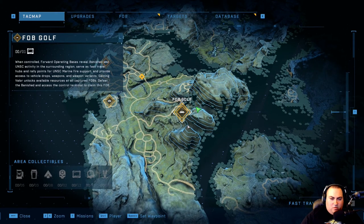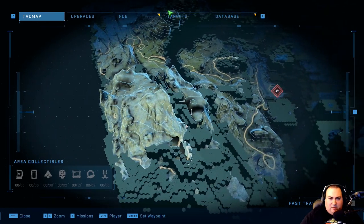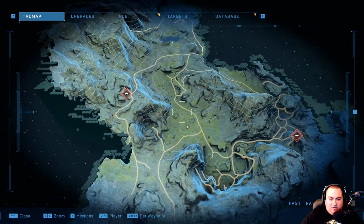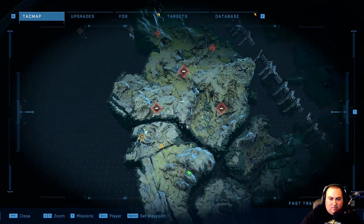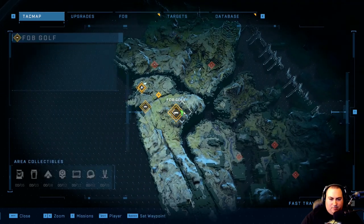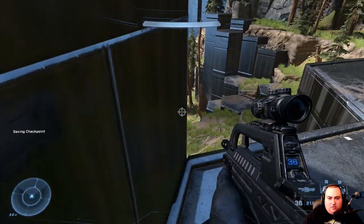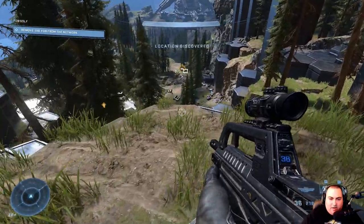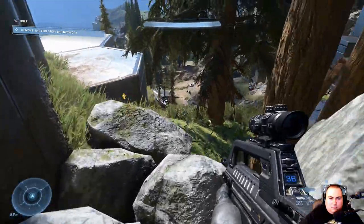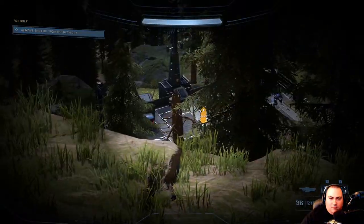What's at FOB Golf? Just one UNSC audio log. We might be able to go that far south. Look at all this stuff that we flew over. Let's get FOB Golf because it's right here. I fell — I was going to see if maybe we could get creative. We're close to the FOB we detected. You take out those monsters, get me to that terminal, and I'll show what I can do. Oh, here's the FOB right here.